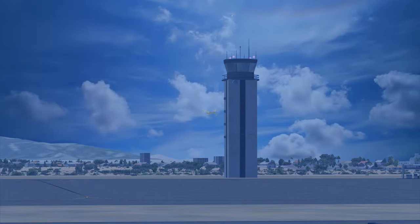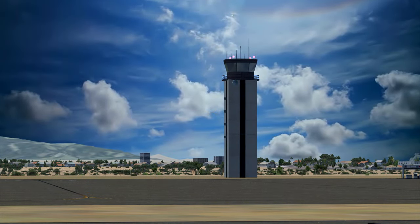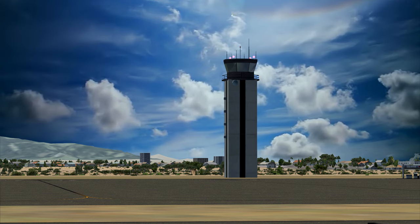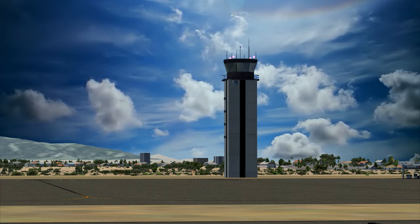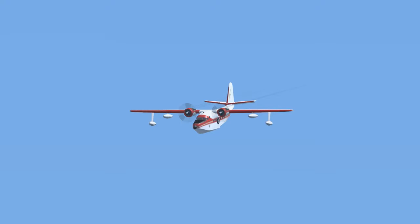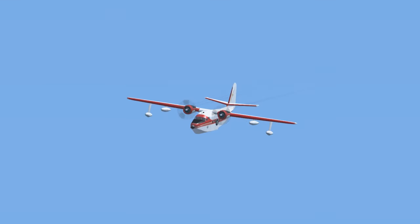Albatross 43 Gulf Tango to Glendale Tower: 43 Gulf Tango is inbound to land with weather information Kilo, 10 miles southeast, I have the airport in sight. Squawk 1200. Glendale Tower to Albatross 43 Gulf Tango: Roger, Albatross 43 Gulf Tango, make left downwind approach, cleared to land, Runway 1. Albatross 43 Gulf Tango to Glendale Tower: Roger, make left downwind approach, cleared to land, Runway 1.